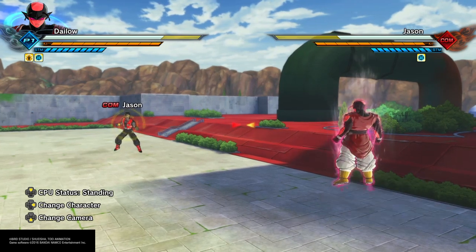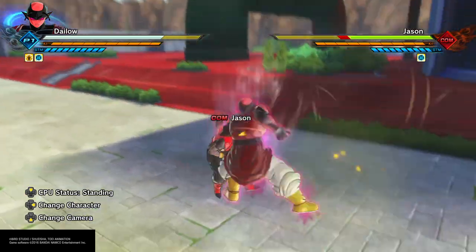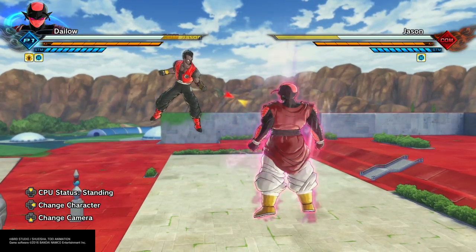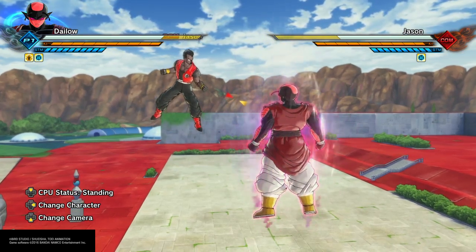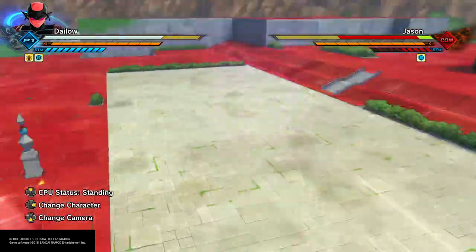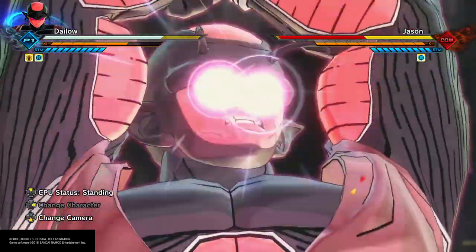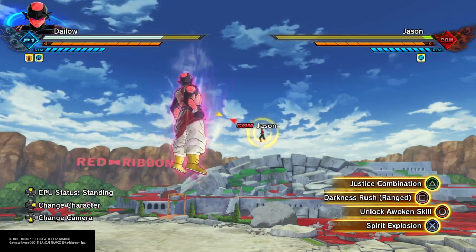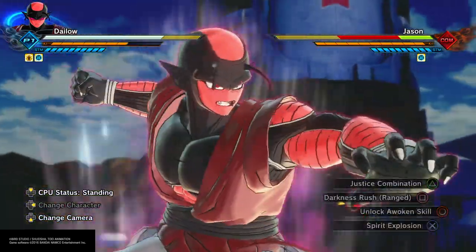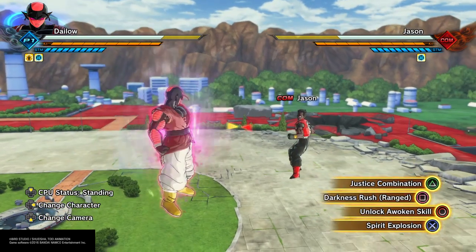The Beast combo — specifically the third hit before the last two, the gut punch before the aura blast — can combo into Darkness Rush, provided that your opponent has their stamina broken. Unfortunately that combo does not work if their stamina hasn't been broken. They can have less than half a bar of stamina left and they would still recover in time out of that.